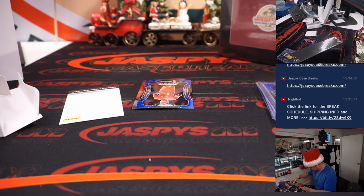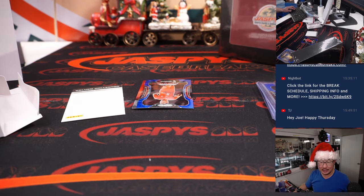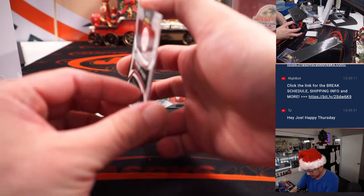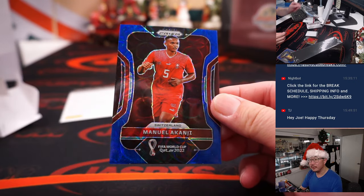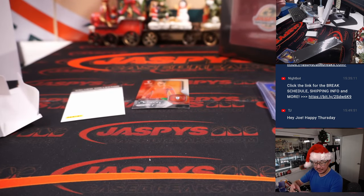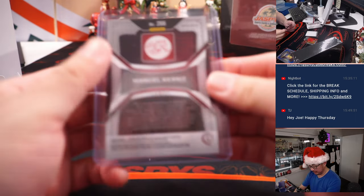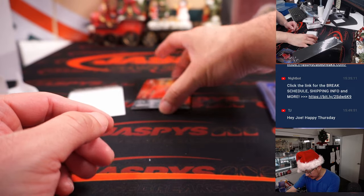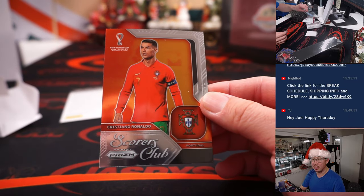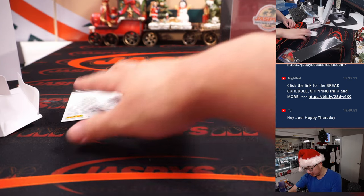Another pack of top loaders here. Autographs, not as common in this set. We got Manuel Akanji for Switzerland — that's Alan, with the Swiss, 86 out of 135. And there's Cristiano Ronaldo, Scorer's Club insert. Might be the last time we've seen Cristiano Ronaldo in a World Cup.